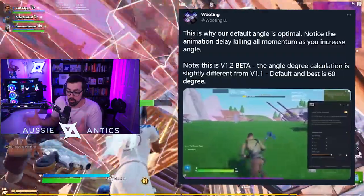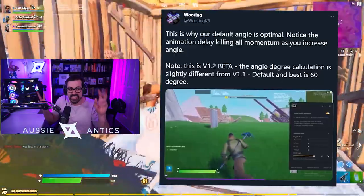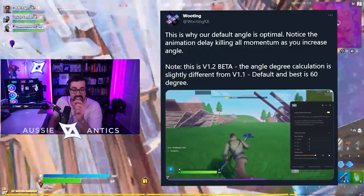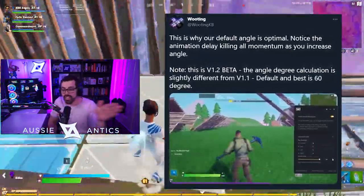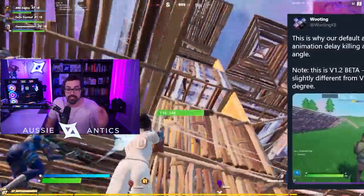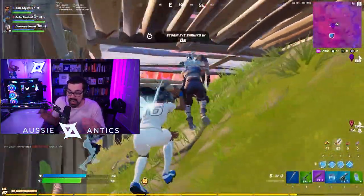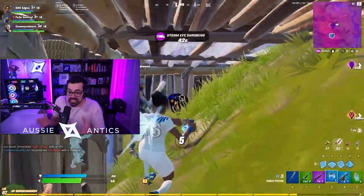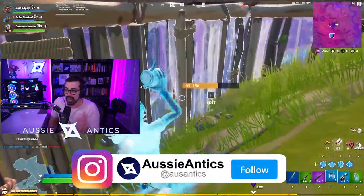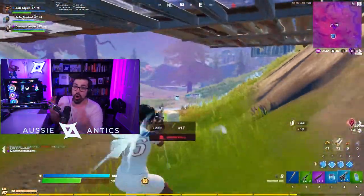Let me show you this clip that Wooting tweeted out on their Twitter. They were showing off how their movement software is set at a 60% angle. As they drag that slider up, when it turns, the character starts losing momentum - which is not what you want. You want to keep that speed going as fast as possible. By default, the way Wooting comes is already the best you can have for the software. And remember, these are the people who invented the keyboard that started all of this, so I trust they know what they're talking about.